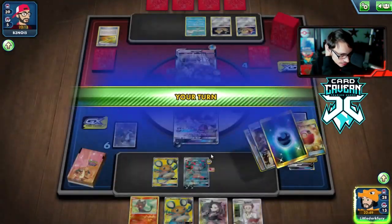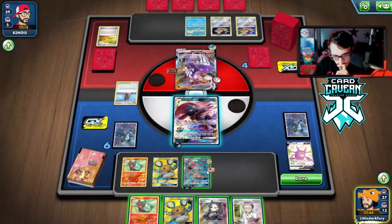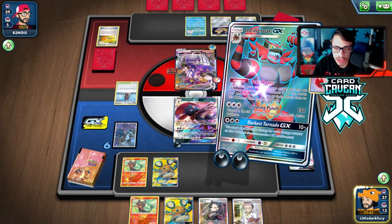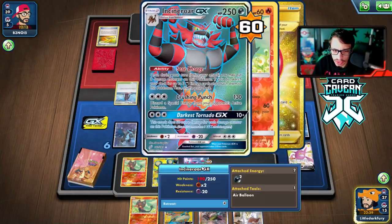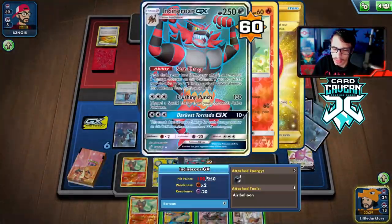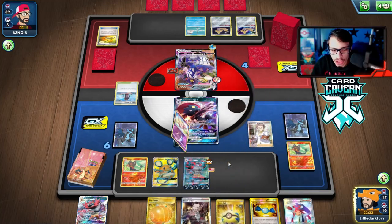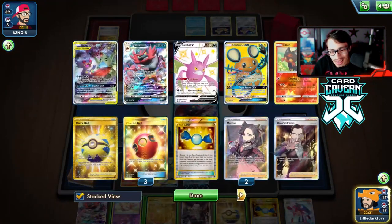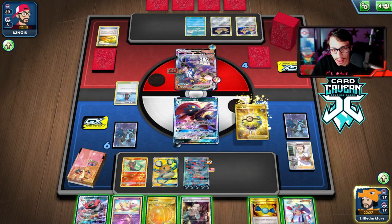We'll have to give up an energy here, that's fine. We draw another Litten. We'll do Scar Charge first to get the energy out of the deck and thin it out as much as we can. I'm pretty sure this isn't a knockout - maybe 160? I'm too lazy to count. Let's just Research and hope to find a Mewtwo. We got Greninja Zoroark - we have enough energy in play to copy the attack.